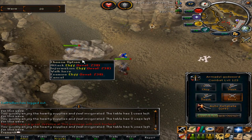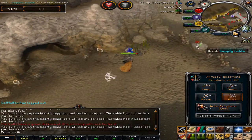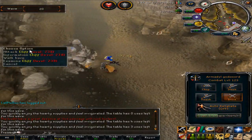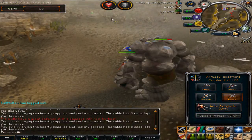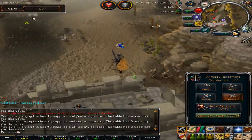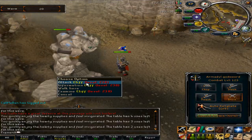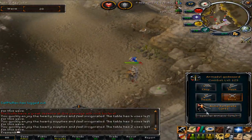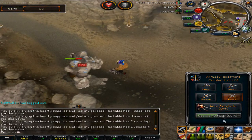I got the level 238 boss, which is the best one you can get here. Last time I think I got 138 or so, but it's easy anyway. I lent my claws to my rune pure account, so I have to use my AGS, which makes it a bit slower since claws are more accurate. But when AGS hits, it hits high.